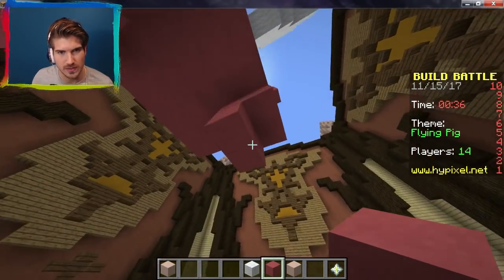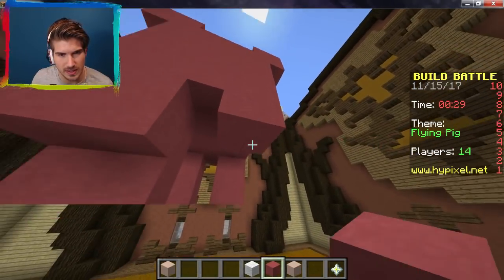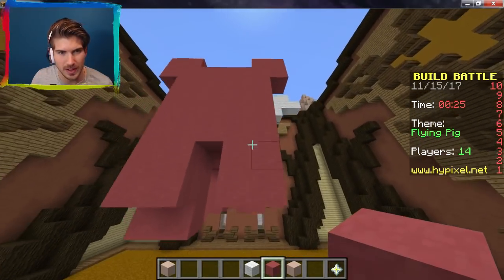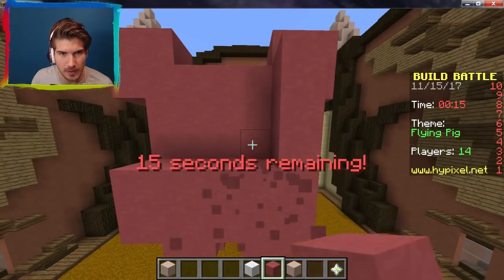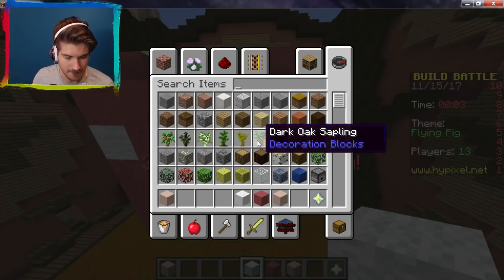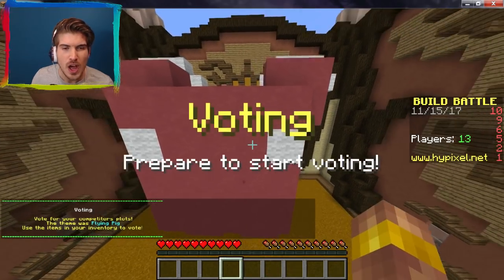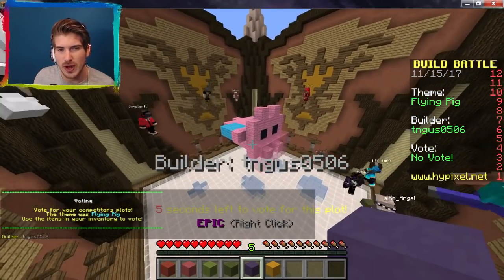We're just going to need to get another color for the hooves. Okay, we're down to 37 seconds and I haven't even made a face! This is bad. 30 seconds, and the head and the legs are all one body — we need to move this out. How do I do the face? Oh no! I didn't get to finish. I'm so terrible!